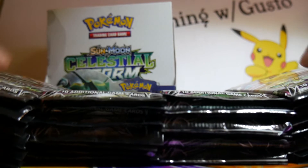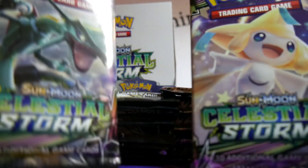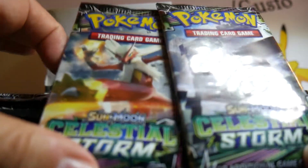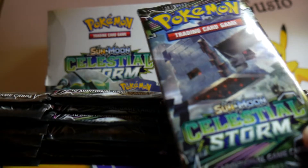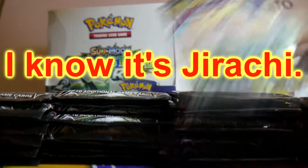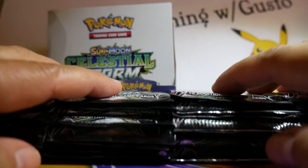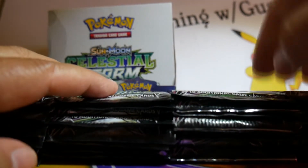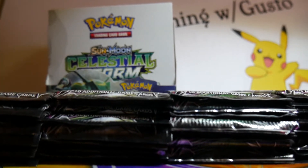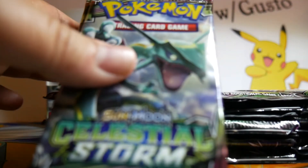There are 36 packs in this box divided up between four characters on each wrapper — four characters total. There's Blaziken, Stakataka, who is a new Pokemon, Jirachi, and Rayquaza. We have nine each of those. I'm going to open up each character's booster packs in its own video. So this video will be all Rayquaza packs.